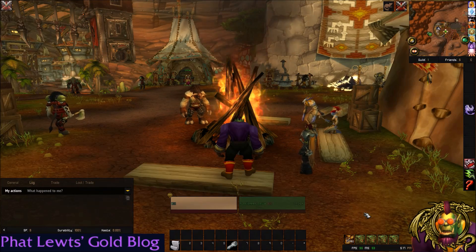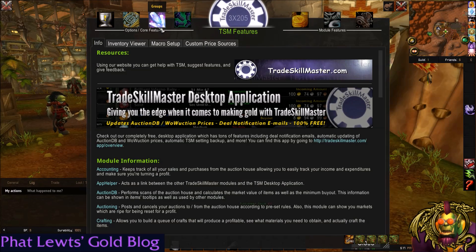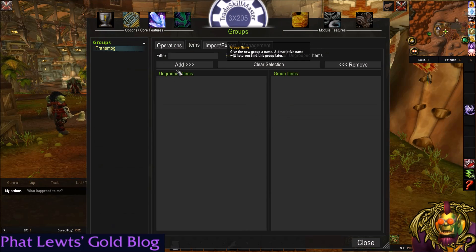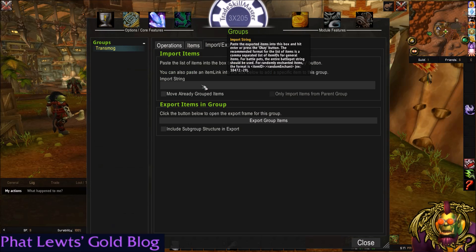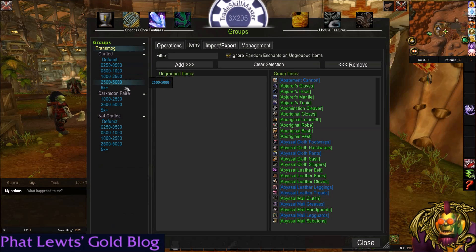So let me show you my new and improved list — slash TSM. We're going to go to the groups tab, make a group called transmog, and import my list. You get this import from the link here. You'll notice I have it broken down into price tiers. This is the global prices that TradeSkillMaster and WowWixion provide, and I also have it broken down by source.